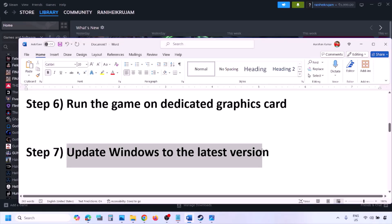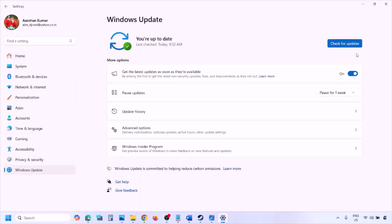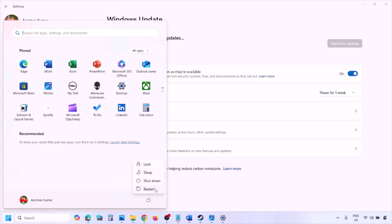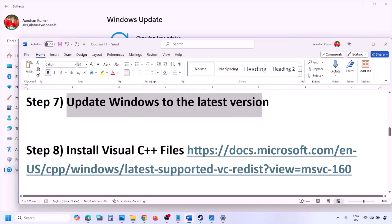The next step is to update Windows to the latest version. Go to Windows Settings, then Windows Update, and click 'Check for updates.' Once all updates are installed, restart your computer, and after the system restart launch the game and check.